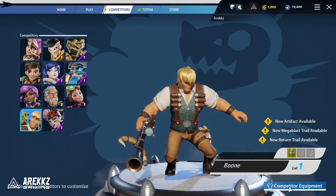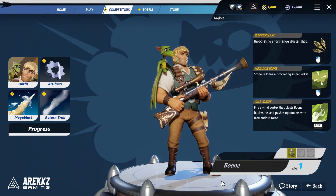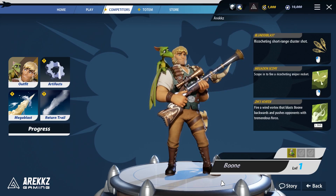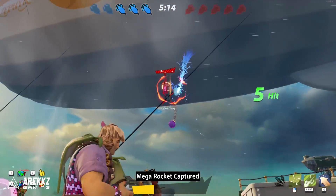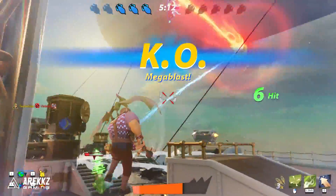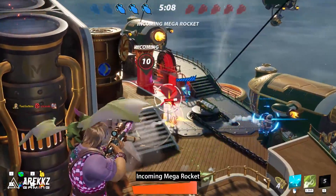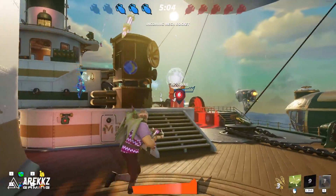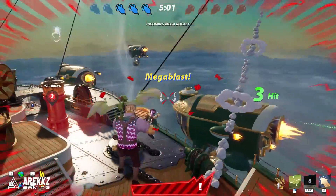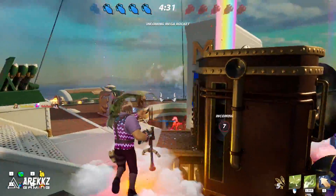Boone has the Blunderblast as his primary — a ricocheting short-range cluster shot, basically a shotgun. He has the Megadon Scope, which gives him a fast-firing ricocheting sniper rocket to pick people off from afar. You'll often find Boone players standing up high sniping from corners. His special is Zik's Vortex, a wind vortex that blasts Boone backwards and pushes opponents with tremendous force.